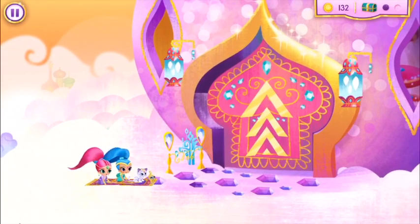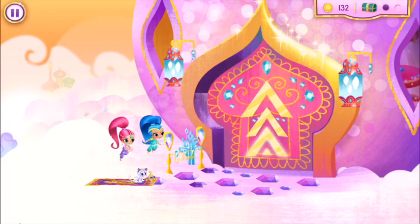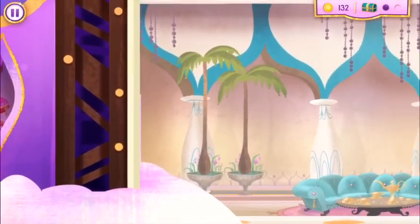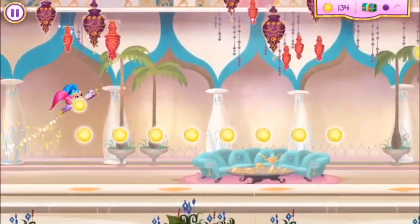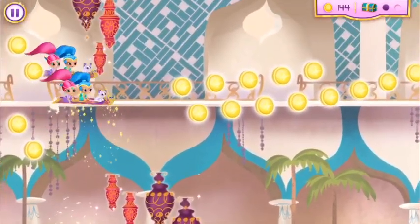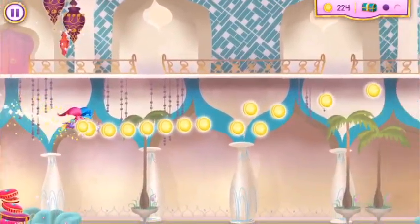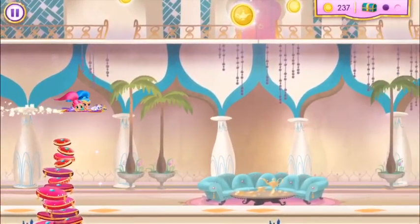Yoo-hoo! Enchanted treasure chest, where are you? A pentagon — ooh, I love genie jewels! Move us around those so we can keep flying.